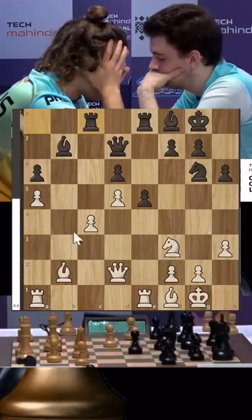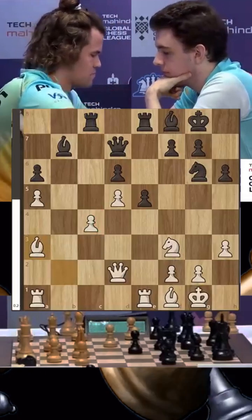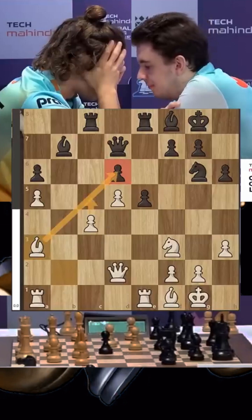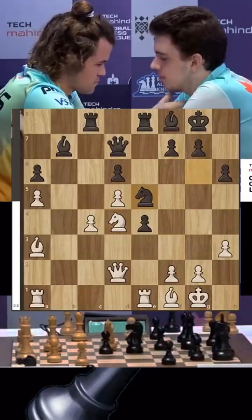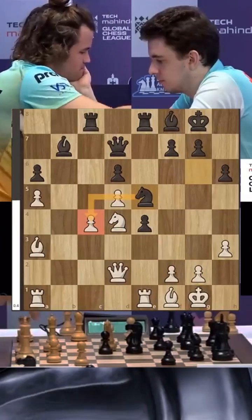Duda brings the rook and tries to put pressure on the c4 pawn. But look at how Magnus plays — first bishop a3, keeping an eye on the d6 pawn, with maybe c5 at some point. Duda starts to gain counterplay, saying he's going to push his pawn, bring the knight in, and attack. Now Magnus has to defend, and he does defend that pawn.